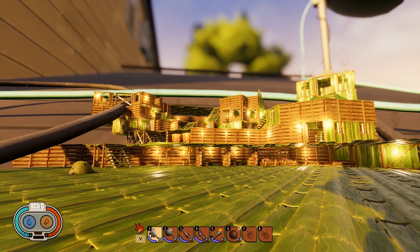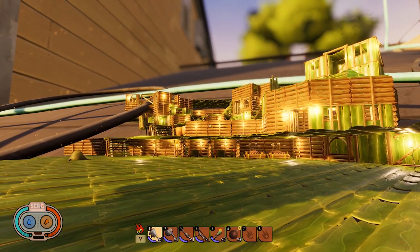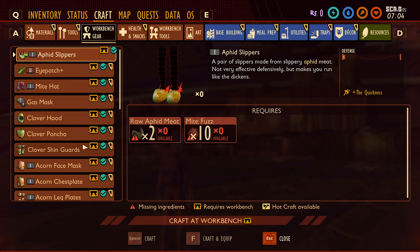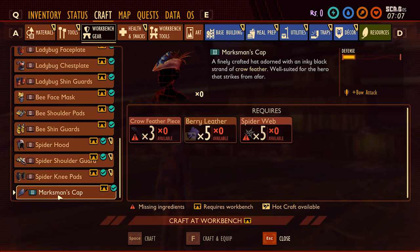Alright, so this is the rooftop village thing I've been working on. In creative mode we actually have the marksman cap right here. Recipe: three feathers, five berry leather, five spider web. It gives a bow attack increase. Let's go to the crafting bench.